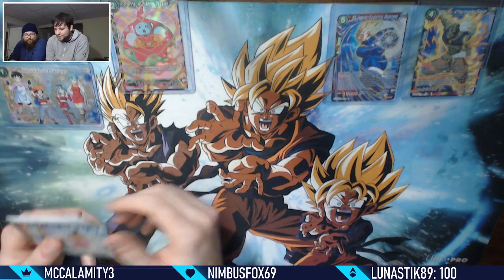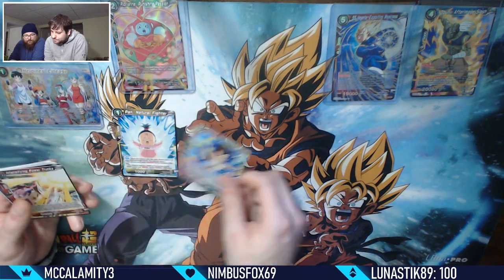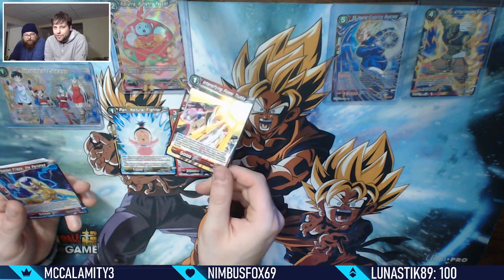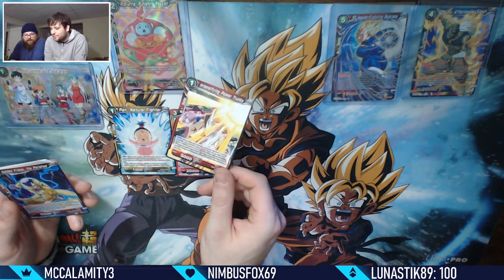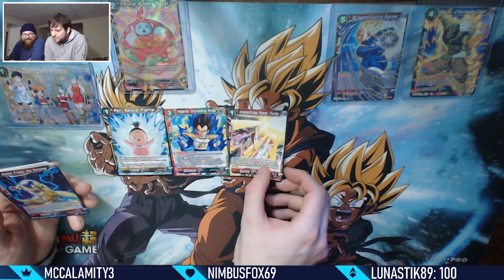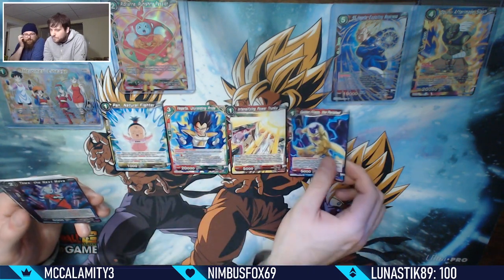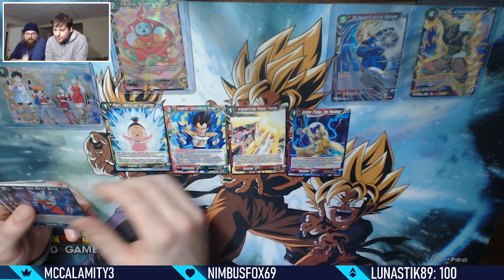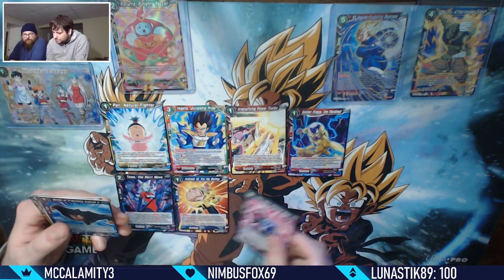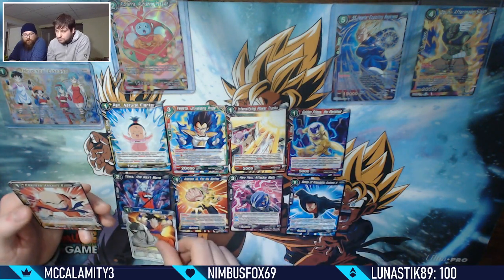Pan Natural Fighter - that's a reprint. And Vegeta - I bought these not that long ago so I'm kind of grumpy. You didn't pay much for them. I still bought them specifically for a deck that I don't play that often. Justin's looking for some Goku Lineage cards - I want all the Goku Lineage. I'll pull up my stuff later Jordan, because I got at least one card for you.